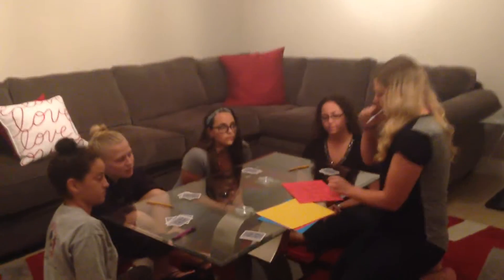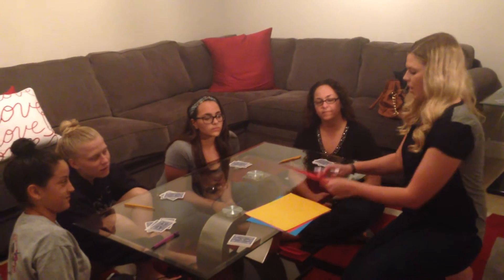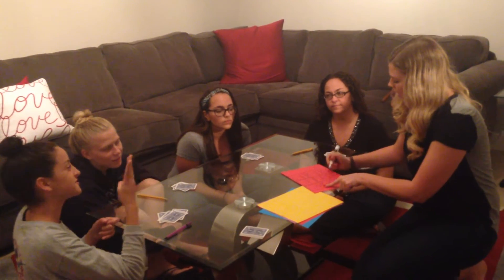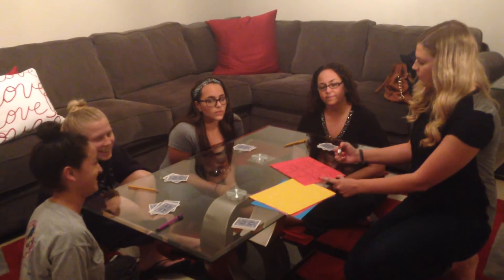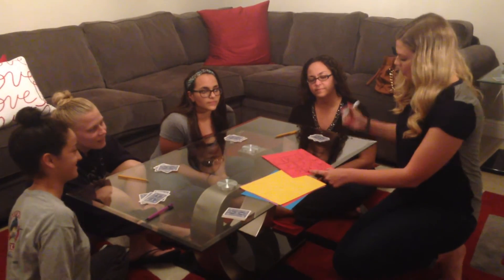So we're going to start on this side, and we're going to go two plus two equals four. So then we're going to write a four, or whatever the number is. And then what's four plus four? Eight. Good job. Eight. And then six plus three? Nine. Nine.